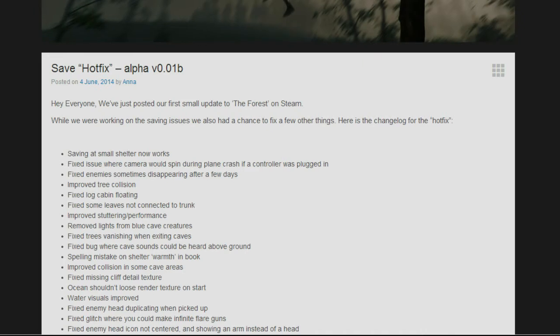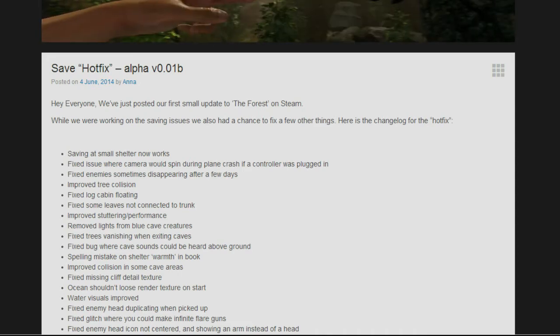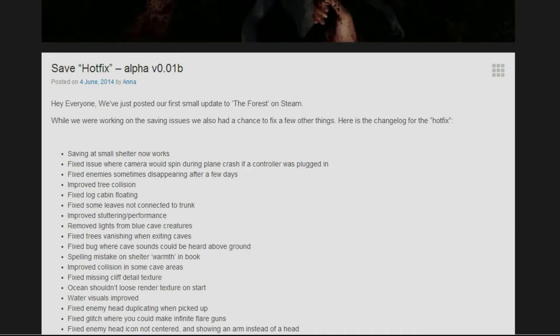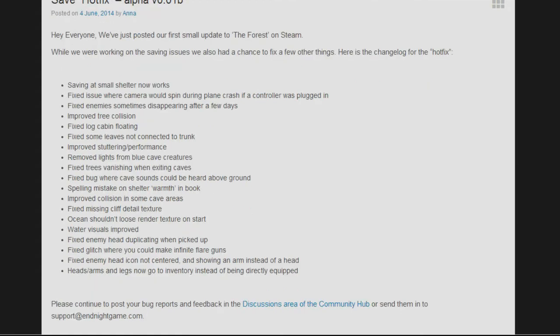The first fix is that saving at the small shelter now works — whenever you sleep at your shelter it will save. They also fixed the issue where the camera would spin during the plane crash if a controller was plugged in, fixed enemies sometimes disappearing after a few days, improved tree collision, and fixed log cabin floating.